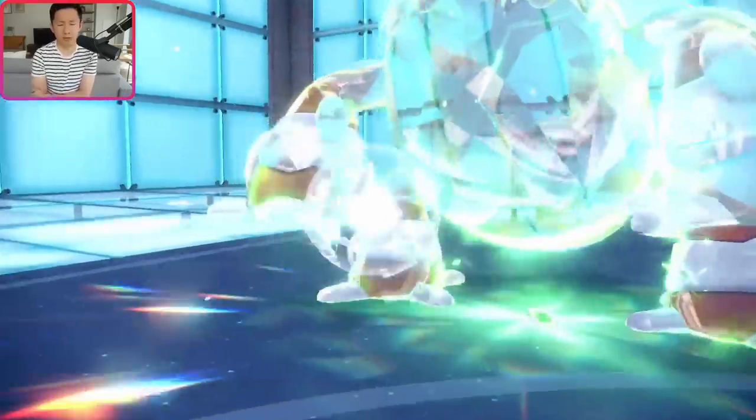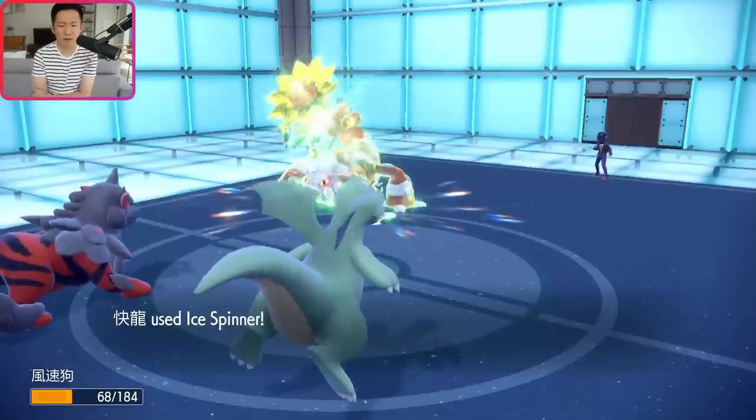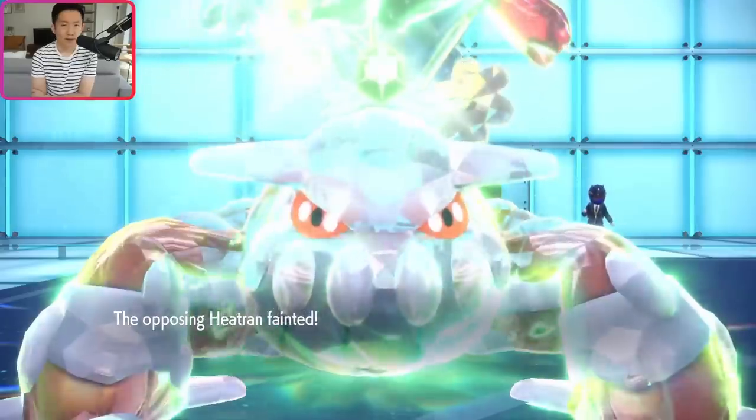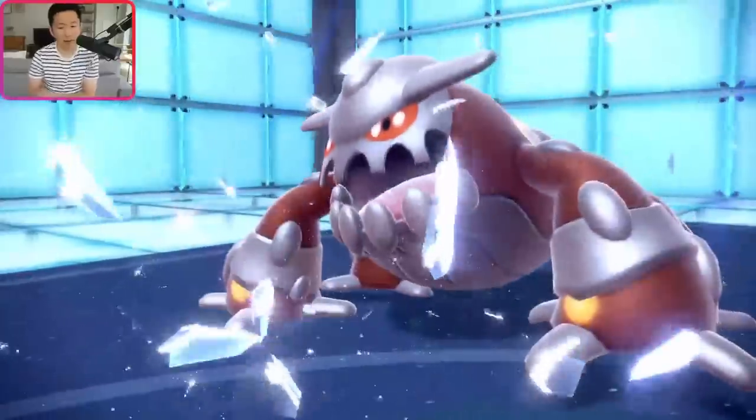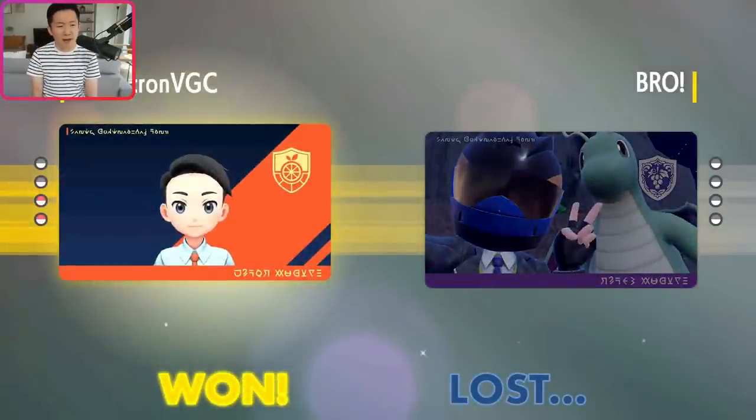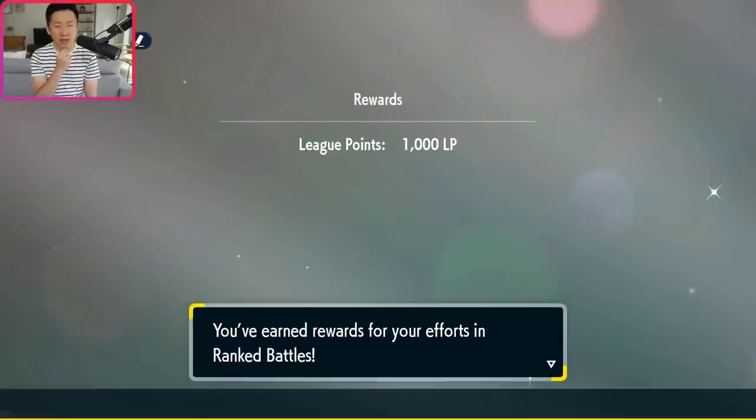Arcanine was amazing in that one — it got a one-hit KO onto Tornadus, one-hit KO onto Flutter Mane, 75% damage onto Heatran. This Pokemon can be so strong when utilized properly. Ultimately, if I were to replay that game, they made a good lead. I didn't expect Tornadus plus Chien Pao, but Protect Ghost Terra Spore turn one onto Chien Pao would have put me in a fantastic position. I could have also considered leading Flutter and going for Dazzle, Ghost Terra, Rage Powder turn one. Even with us losing Bundle, getting that one Spore off into Chien Pao was huge and we applied so much offensive pressure.